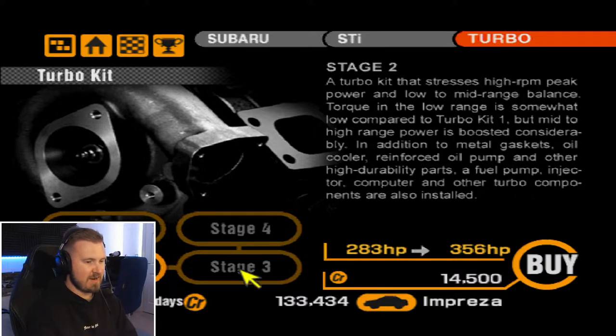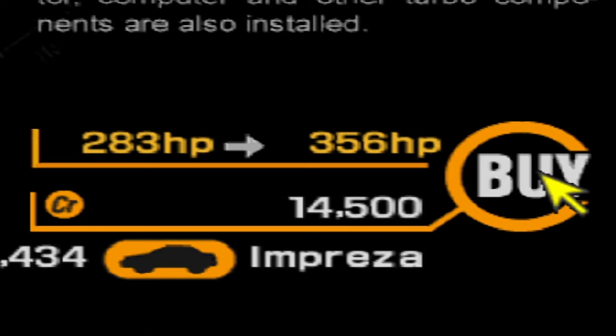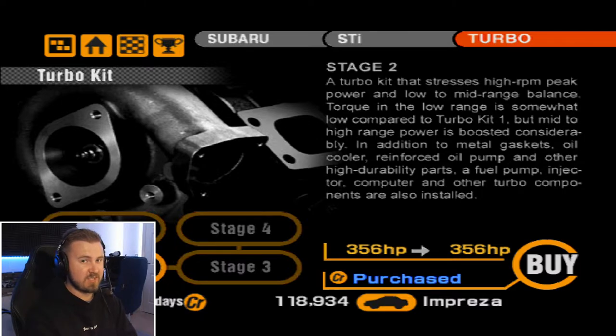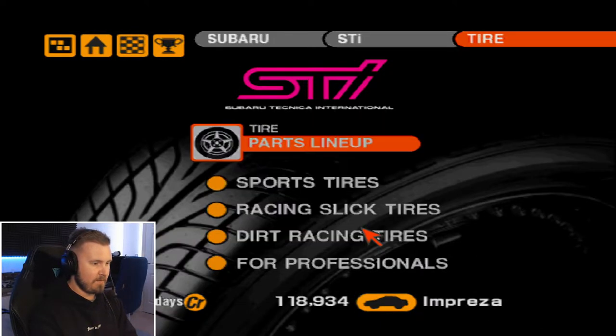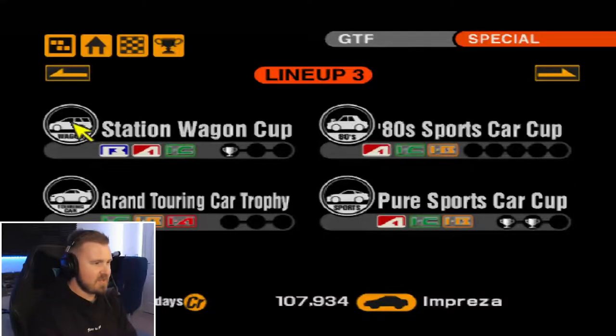356 horsepower for 14 grand. 393, and then that's it. Can you do it without buying Stage 1? Yes. So that time when we bought Stage 1 and then bought Stage 2, we wasted our money straight away. 356 horsepower straight off the bat, sorted. That and tyres - that's what you want. We're going to go racing slicks, and we're going to go for hards. And we're done. Station Wagon Cup, here we come!